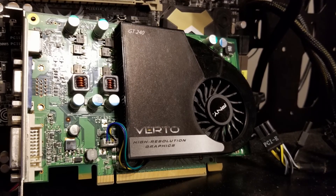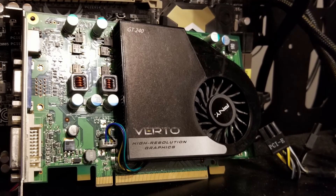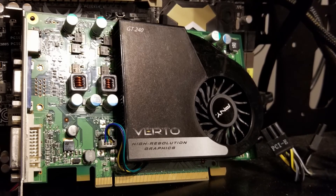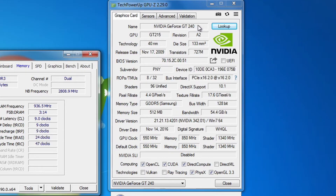Hey guys, welcome back. Today we're going to take a look at a budget GPU. This is a GPU released in 2009 — it's an NVIDIA GT 240. It has 512 megabytes of GDDR5 on a 128-bit bus, with a core clock speed of 550 megahertz and a memory speed of 850.